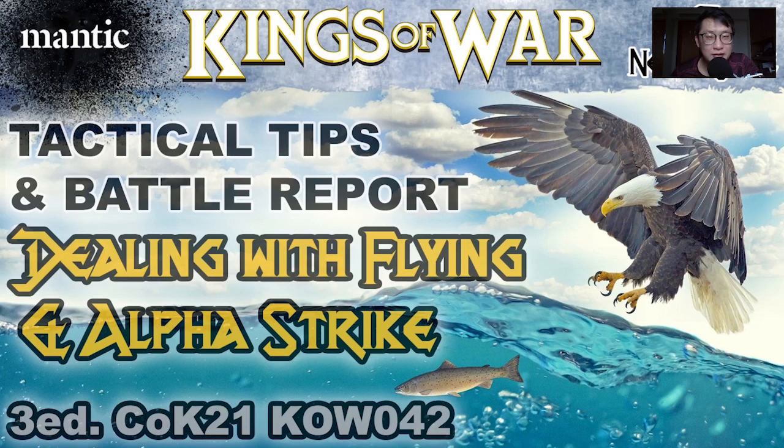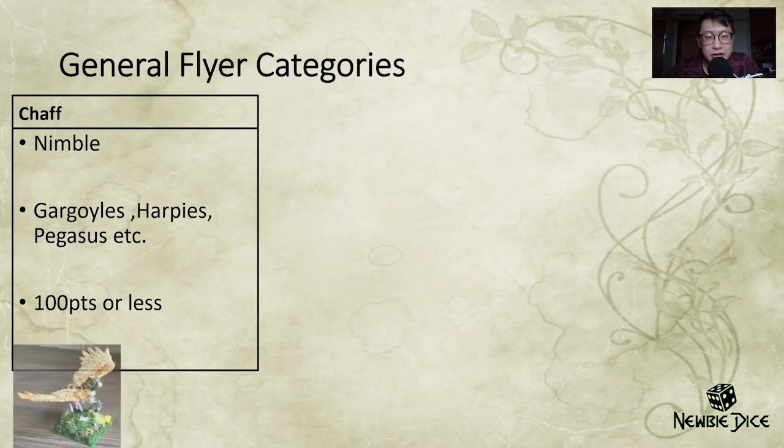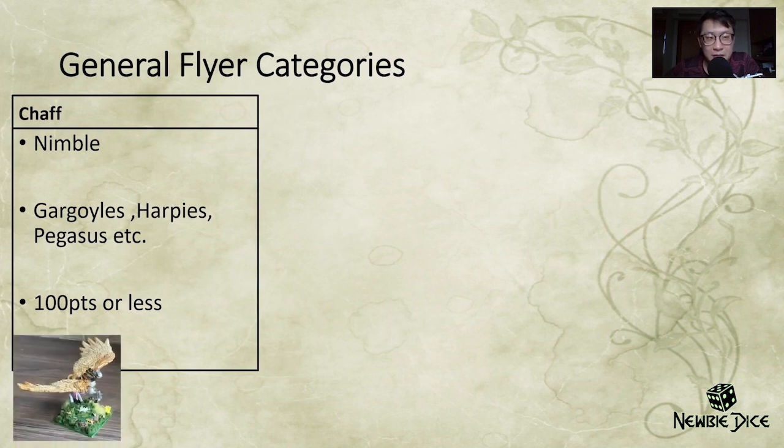It is quite a complex topic, so I hope by the end of this video you will be able to gain more insights. Let's talk about the types of flyers out there. Firstly, we have our chaff, which are nimble. Some of them have flying, like the gargoyles, harpies, and pegasus.